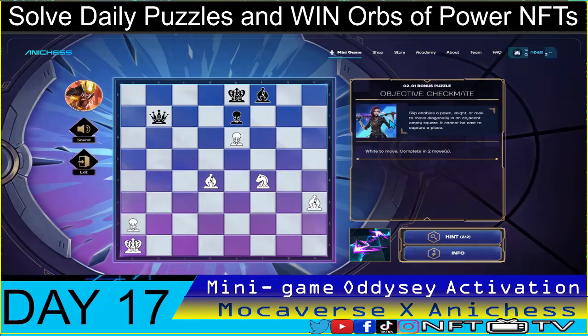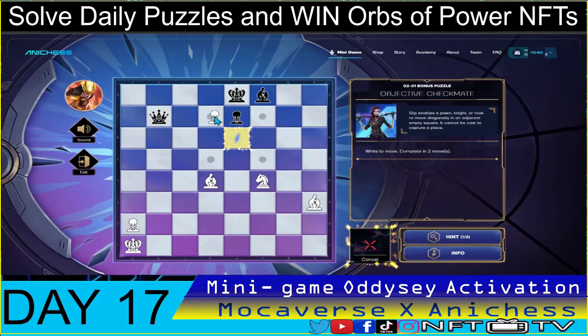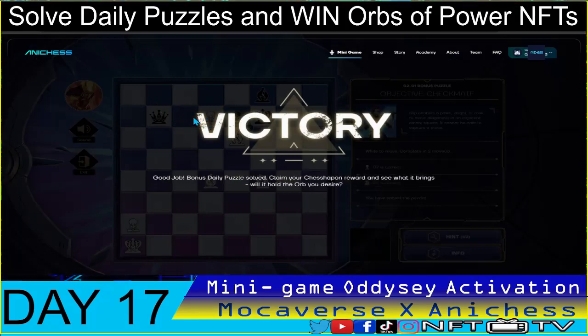Moving on to the bonus puzzle for day 17, February 1, 2024. The objective is checkmate in two moves with the sleep spell. The king is almost cornered with nowhere to escape. Using the sleep spell to check — if I capture it, nothing follows. If I move it here, the queen will capture. It's tricky for just two moves, so let's use a hint. That wraps up our day 17 puzzles — see you tomorrow!